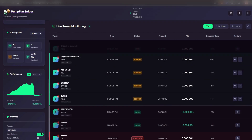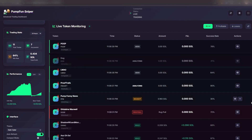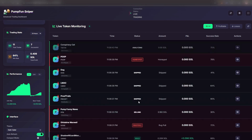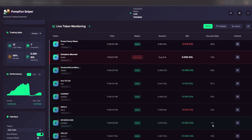Imagine a new meme coin launches. While most traders are still thinking whether to enter, the bot has already bought the first tokens for you. And when the price spikes, it can automatically sell part of the position and lock in profit. Basically, you save both nerves and time. The bot does in seconds what would take a regular trader several minutes — and in crypto, that's an eternity.